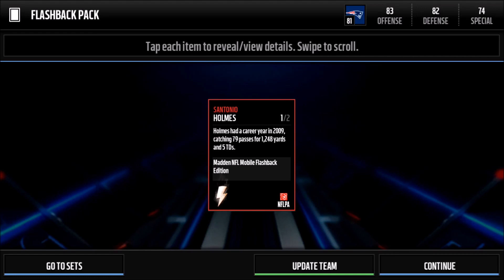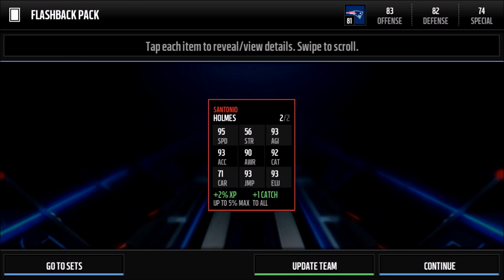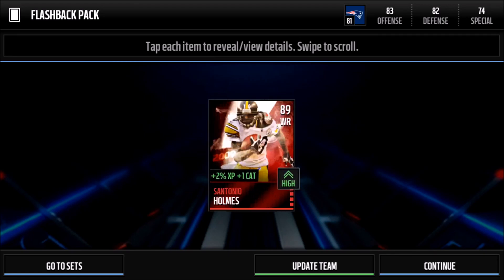Holy cow — 95 speed, 92 catch, 93 acceleration, 93 elusiveness, 92 jump, 71 carrying, 56 strength, and 93 agility. That is some amazing stats. Since he's a flashback player he gives plus 2% XP and also plus 1 catch, so he's actually at 93 catch. That was an amazing pull right there.